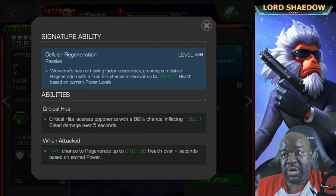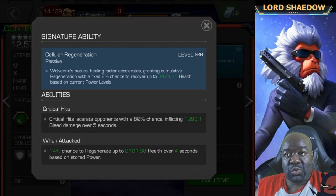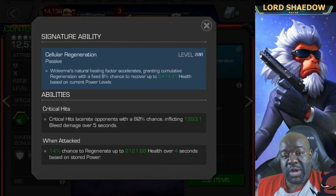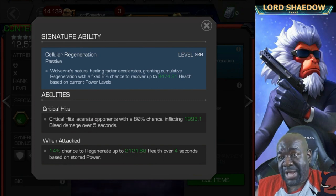Cellular regeneration: Wolverine's natural healing factor accelerates, granting cumulative regeneration with a fixed eight percent chance to recover up to eight thousand four hundred and seventy-four health based on current power levels. The more power Wolverine has, the higher his regen. So ideally you don't want to throw specials — you want to hold them — if you want to maximize his regen, though the fight will be a little longer because he doesn't do that much damage.